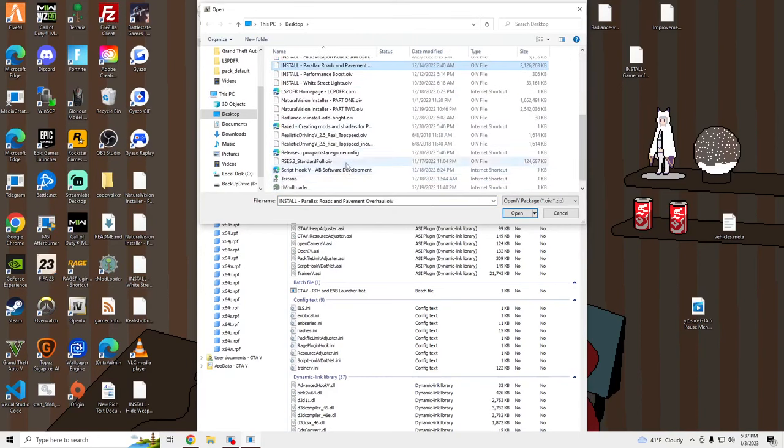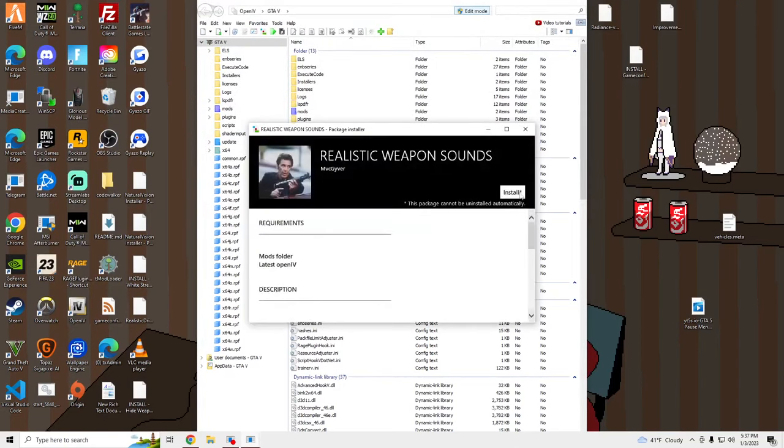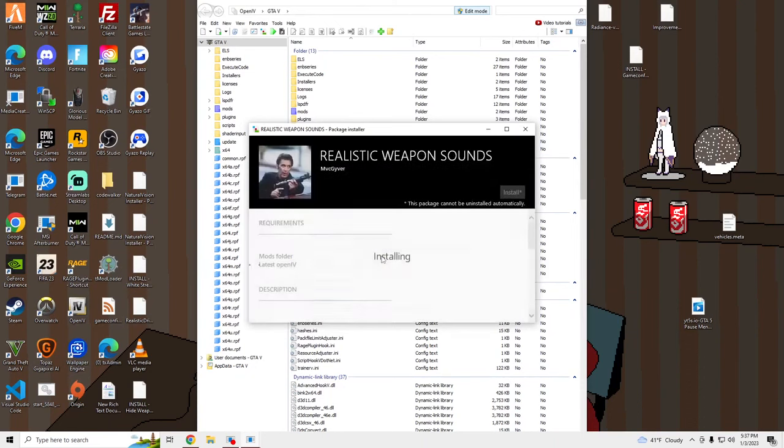It's going to be Standard Full Version. Make sure you support the maker and click Install. Once this is done, we're going to launch our game and see — or sounds like — what it looks like in-game.